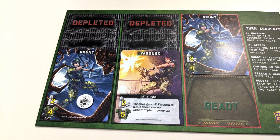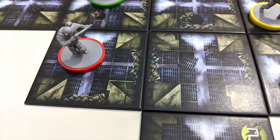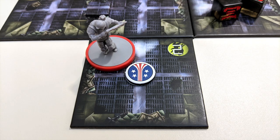Later in the game you'll want to use the reload action. This allows you to ready any of your depleted characters by moving their cards back up to the ready position — only readied characters can take part in attacking. Another action you can choose is to breach a barrier: take a breach token and place it on top of a barrier on one side of your current location. From now on it will only cost one movement point to get through there, and you can shoot at adjacent xenomorphs in that direction.